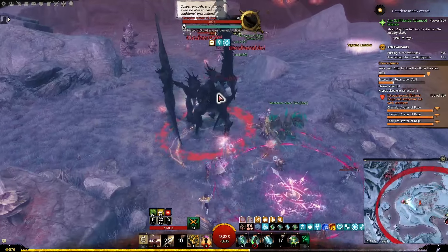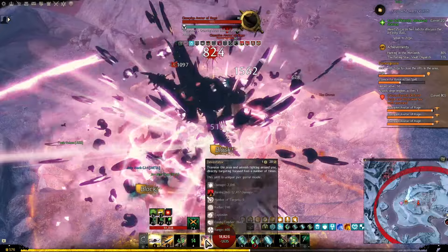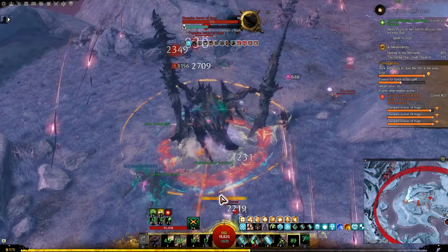They will also help with your sustain by providing decent heals through Compounding Chemicals and damage reduction from Iron-Blooded. Next, let's go over a simple and effective rotation for open-world content, and later on I will show you how to tweak it for group content to maximize your DPS.